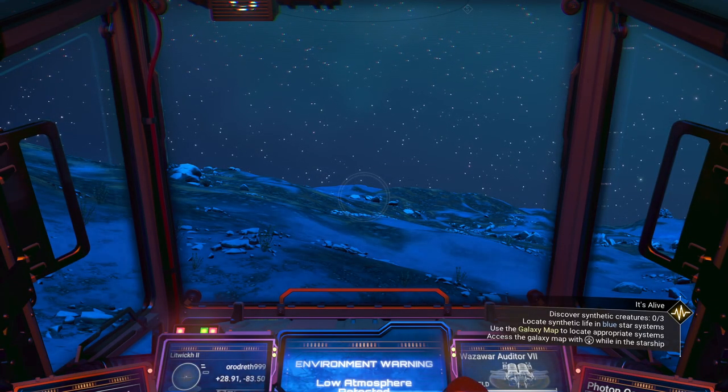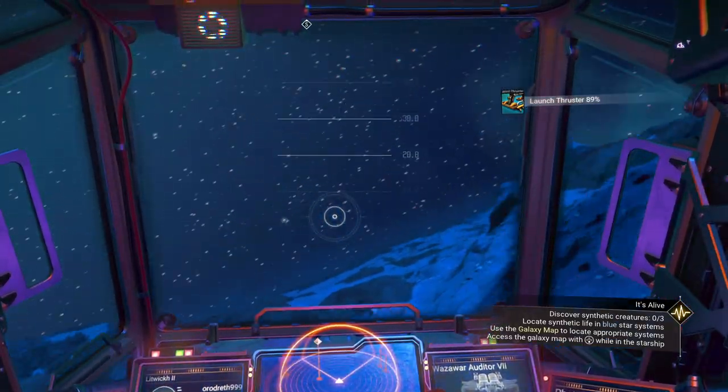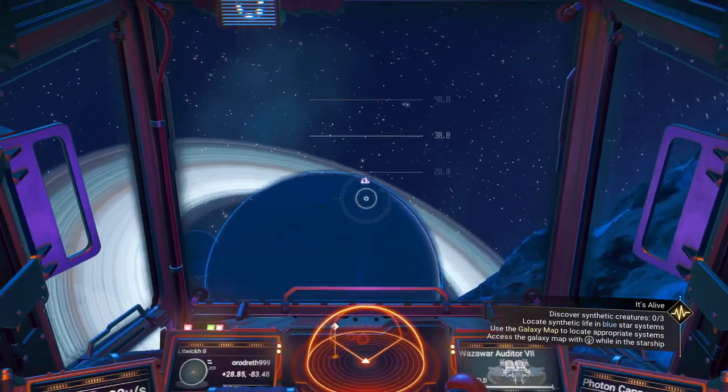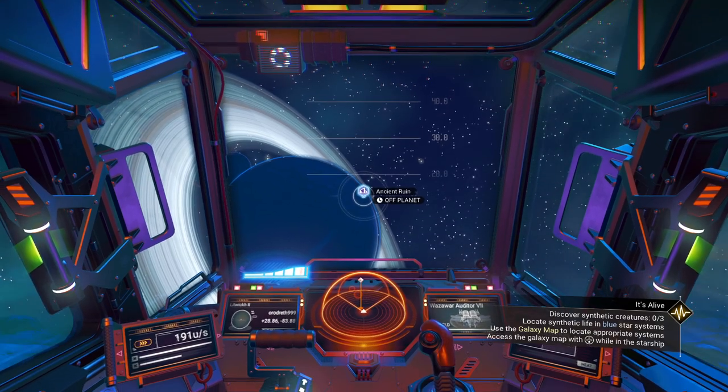Let's go check out an Ancient Relic Location — Ancient Ruin — and then we will go check out some robots.